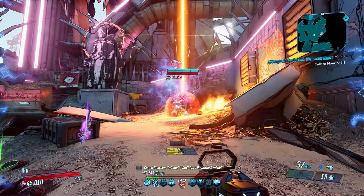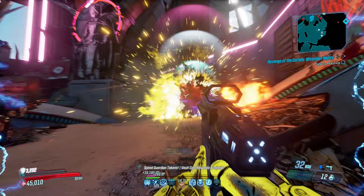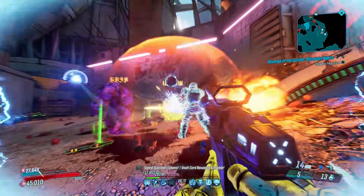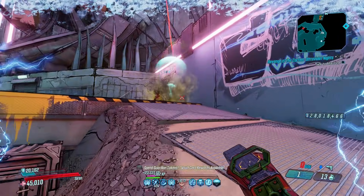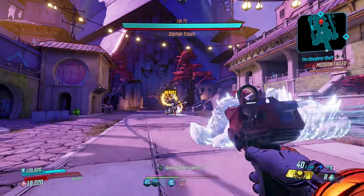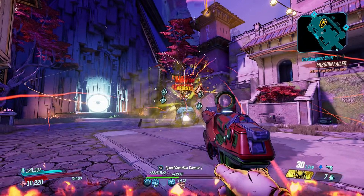Dealing splash damage is something that'll make Moze smile, and Amara can also reduce its charge time and give it another element with Infusion. That's not to say FL4K and Zane can't get a lot of power out of it too. It's incredible, especially when taking on groups of enemies, and certainly doesn't shy away from boss fights either.